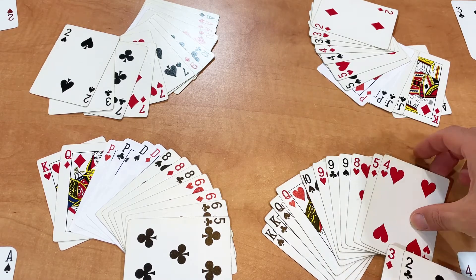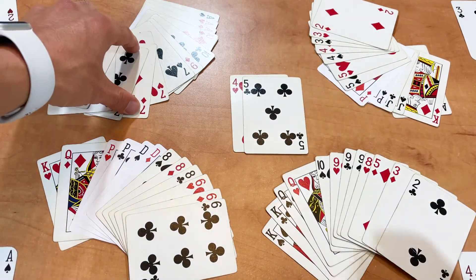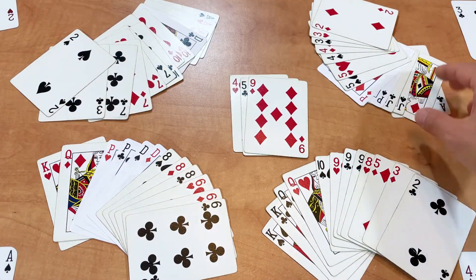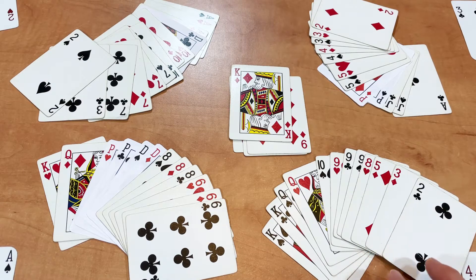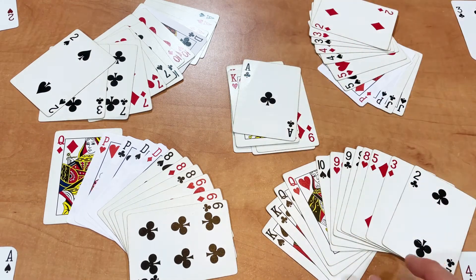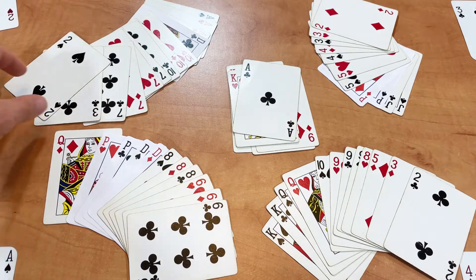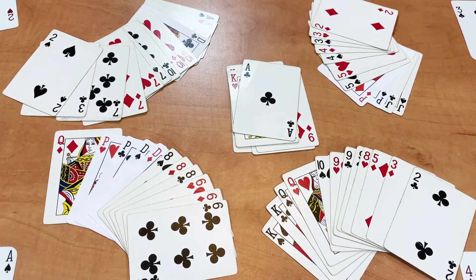Player four starts with the four. Player one plays the five. Player two plays the nine. Player three plays the king. Player four will pass, and player one plays the king — skipping player two. Player three can play the ace. Player four passes again. Player one passes. Player two can either play the ace and split up their triples, or pass — in this case, the pass is recommended. It goes back to player three because it went all the way around, and it clears to player three.